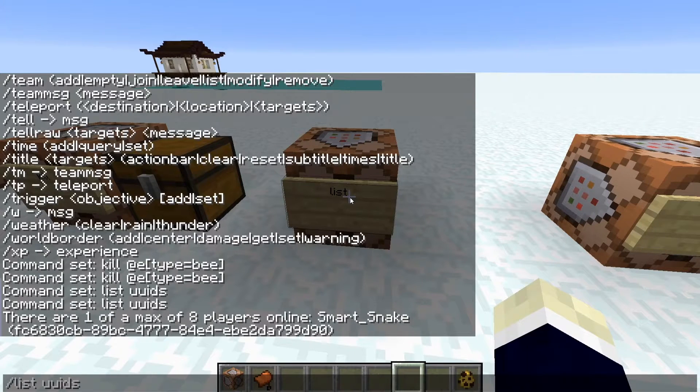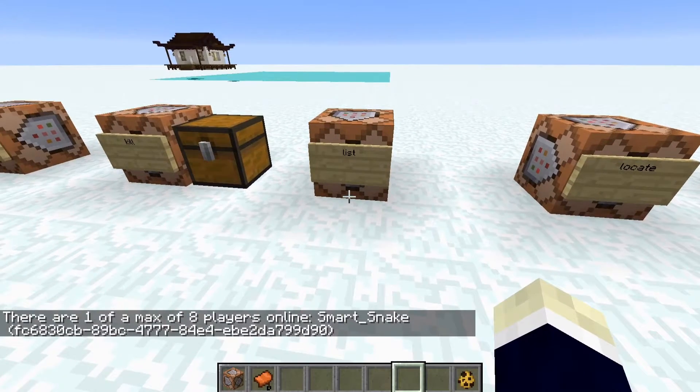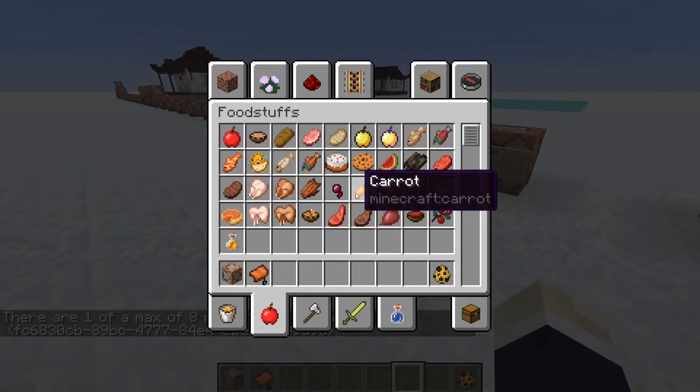The list command: just type list uuids in chat and it tells you how many players are online and their UUIDs. Pretty cool.